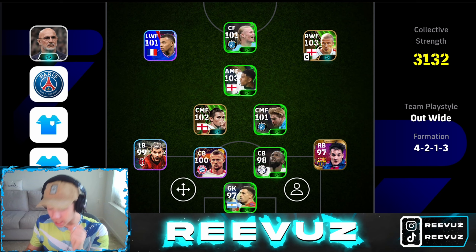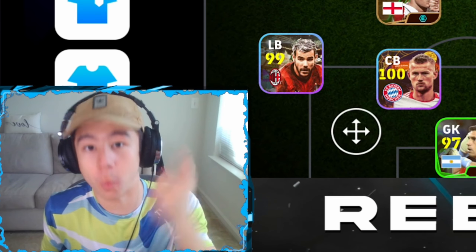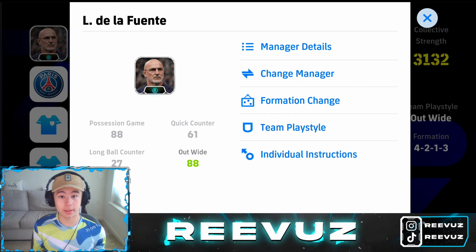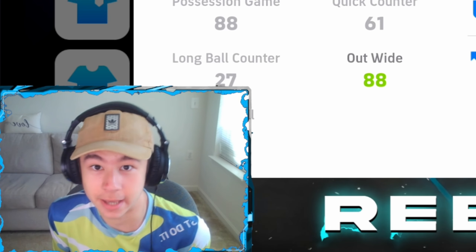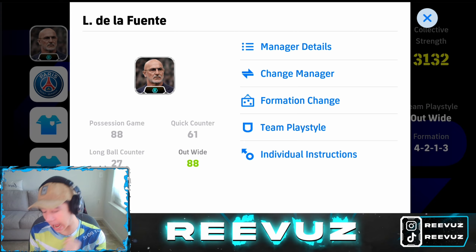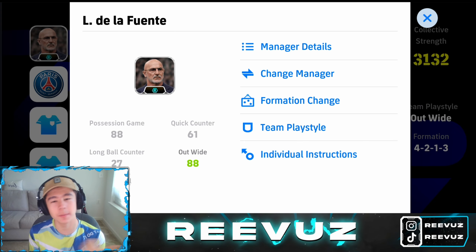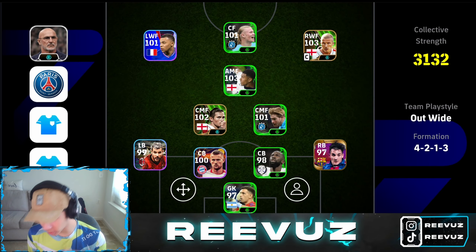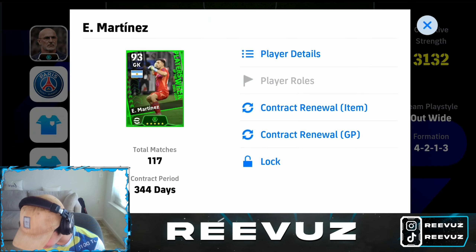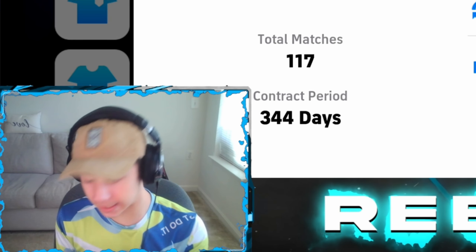The formation is 4213 out wide team — this formation is super OP, and I'll tell you why later. For the manager, I put De La Fuente, but if you don't have him you can play any other out wide formation manager. Make sure your manager is out wide and let's start team building.